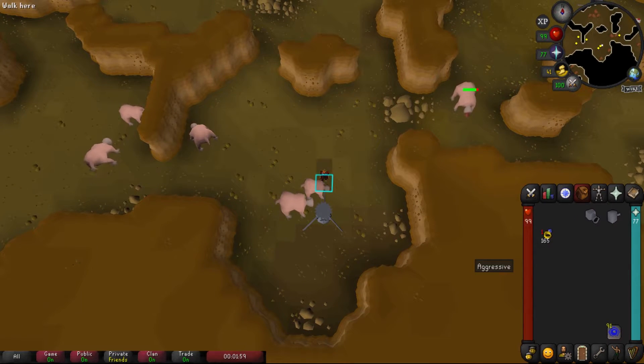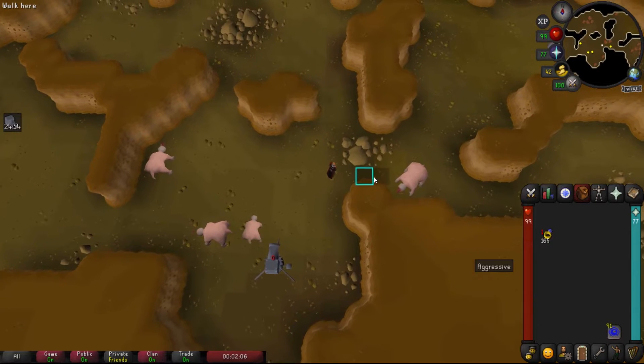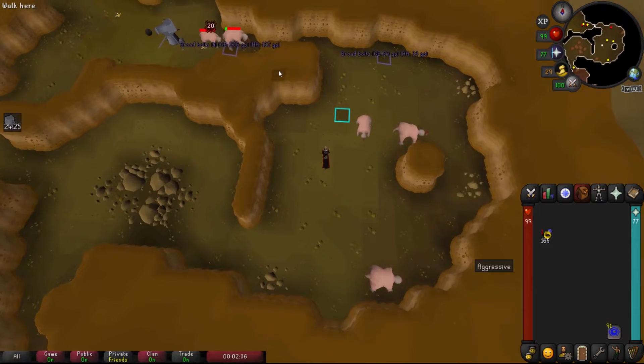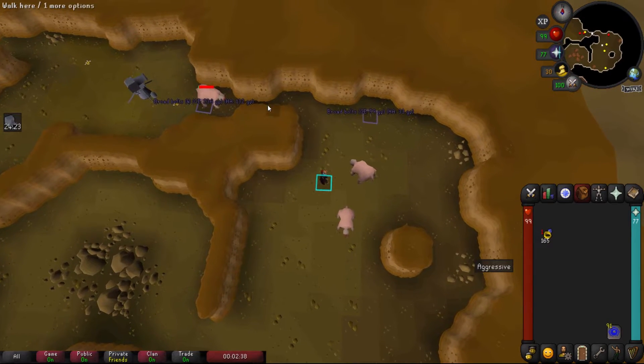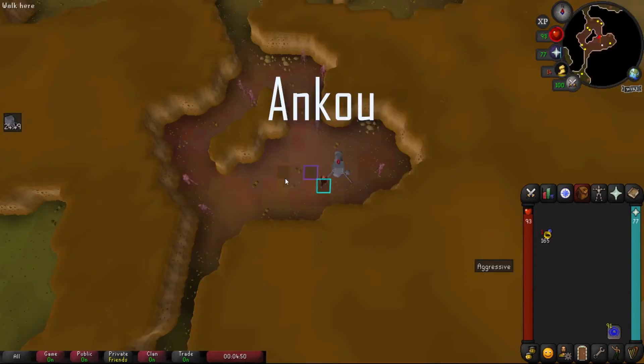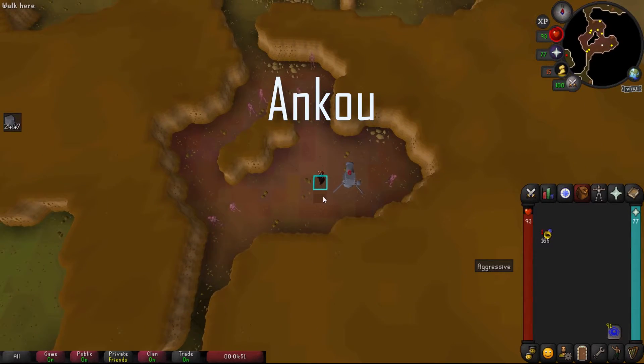The third Bloodveld spot has a safe spot slightly to the north. Running to the north you are completely safe — no Bloodveld can attack you, you can range them and wait for your cannon to run out of ammo. The fourth spot is on the tiles marked on either side of the screen.